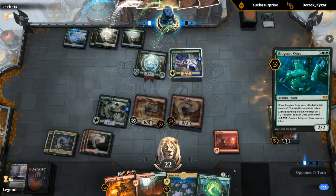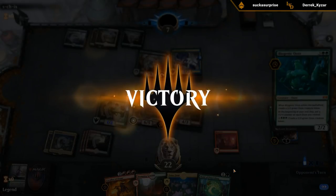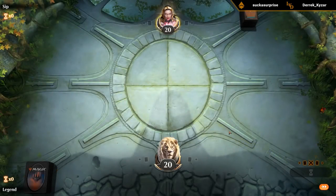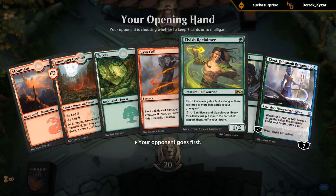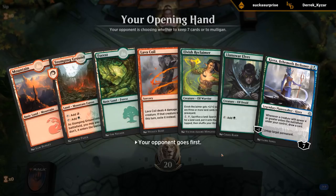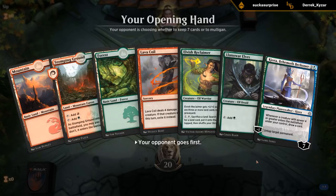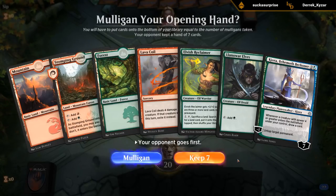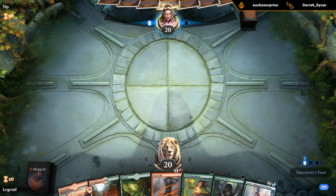This is one of those draws where the synergies just come together and we get to see some of the busted things this deck is capable of. Next hand: we don't have a Blood Sun or Lotus Field but Reclaimer can find Lotus Field, and even without Blood Sun, finding a Lotus Field with Reclaimer and untapping it with Kiora can make some mana. We're missing a curve topper — Rekindling Phoenix, Cavalier, Hydra — but we can't mulligan, we've got enough pieces and a turn two Kiora is pretty strong.